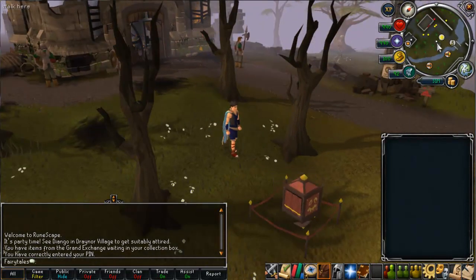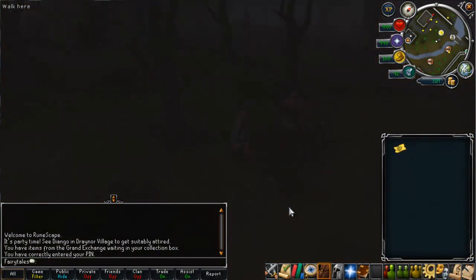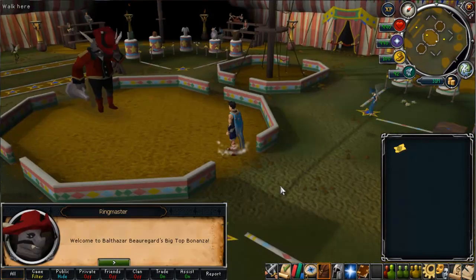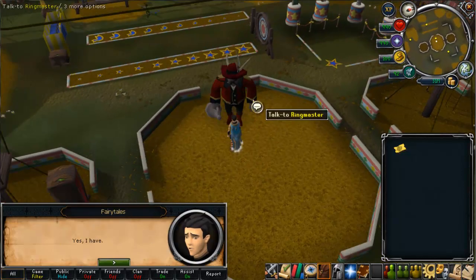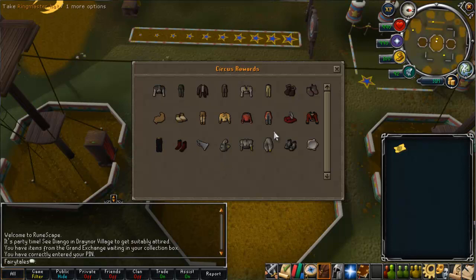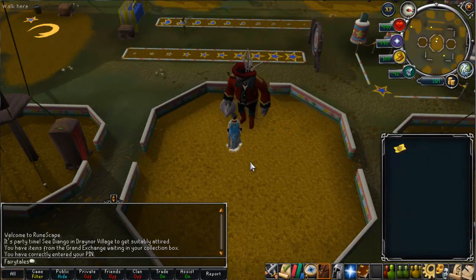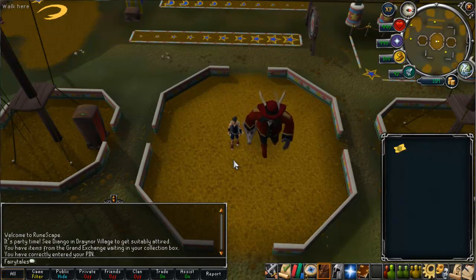When you get there, just click 'go to' and they'll give you a ticket, and you'll get sent into the circus. You'll get rooted by the ringmaster — just ignore his text by clicking through. If you right-click 'rewards' and click yes, you can retrieve any rewards you've previously got. I recommend keeping them there rather than in your bank, as there are a lot of rewards and it would take a lot of bank space. Note that your ticket is in your inventory — as soon as you tear it, you'll leave the circus and can't go back for another week, which resets on Wednesdays morning GMT.